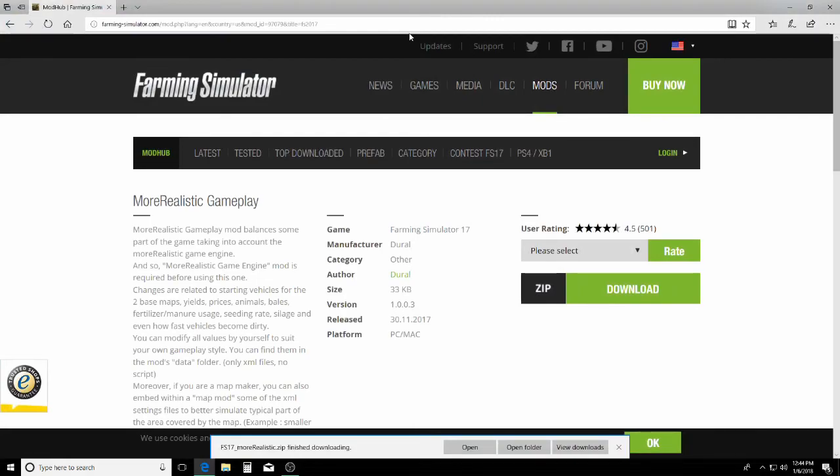I definitely suggest starting with just those two mods so you get a feel for how More Realistic works. Once you do, you can start adding back in mods and maps. However, especially with equipment mods, keep in mind: if a mod has not been converted to be compatible with More Realistic, it's not going to behave like a More Realistic vehicle. More Realistic only changes the equipment in the base game and DLCs — it does not convert anyone else's mods. So if you want a John Deere tractor that isn't converted, you'll need to find a More Realistic version or convert it yourself.